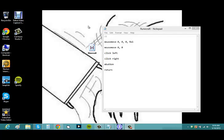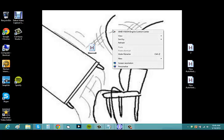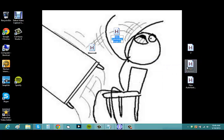Now that you have AutoHotkey downloaded, I'm going to show you how to start an AutoHotkey script. Once you've downloaded and run the program, right-click your desktop, go to New, and then head over to AutoHotkey Script. Once you do that, it'll open up a new AutoHotkey script.